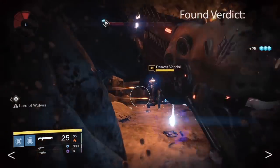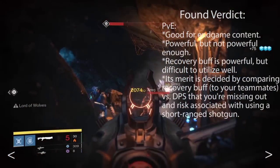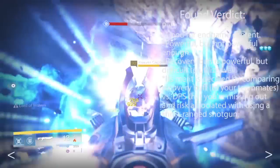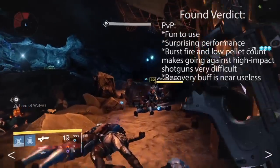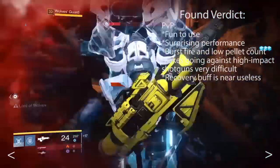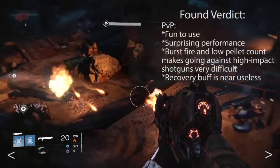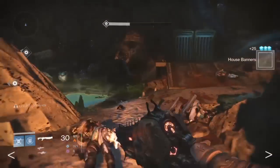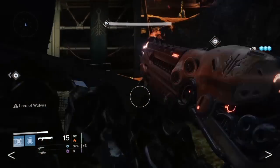In conclusion, this burst fire shotgun lends itself to a very defensive and team-based playstyle. The unique traits and buffs are useful for high-end PvE content, but even then you must weigh the importance of the recovery boost against pure DPS and risk. DPS isn't amazing but is good enough for general use. In PvP, while it's fun to use and can reach from surprisingly far away, the burst fire and lack of pellets makes this gun less competitive, and the buff is near useless in PvP — so it's best to use an exotic primary and a high-impact shotgun instead. It's an A-rank exotic in PvE and B-rank in PvP. I hope you enjoyed this review, and I'll see you in the next review, which is Queen Breaker's Bow.